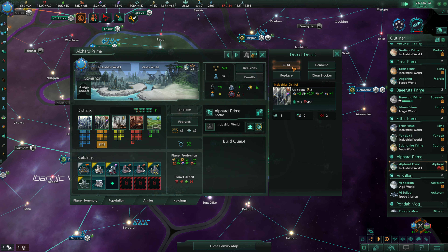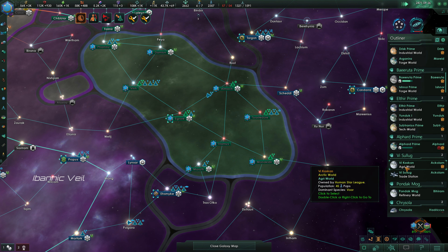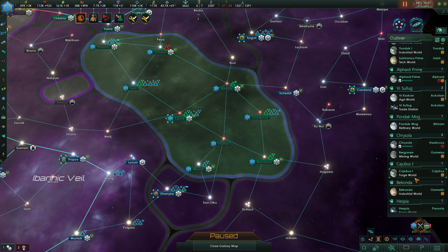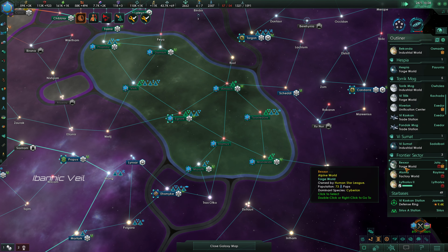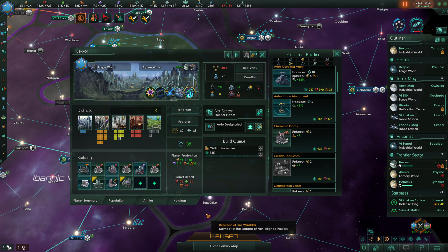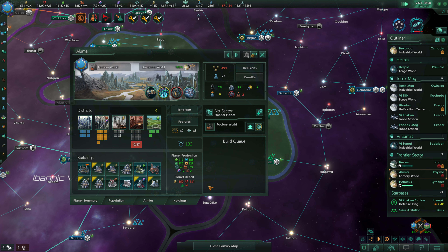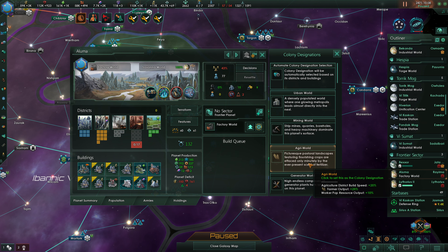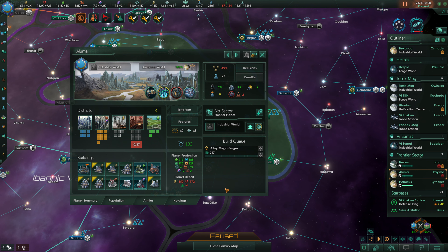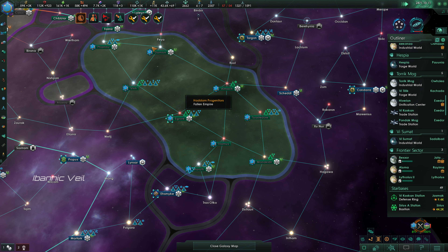This industrial world needs a job again — an industrial district will solve that just fine. This forge world is a little bit in an awkward position; this is definitely not one that I set up, but we'll get some civilian replica complexes here. We are making a good amount of consumer goods. And then we've got this factory world, which I'm going to bump back to an industrial world, and upgrade these alloy megaforges. That should solve it.